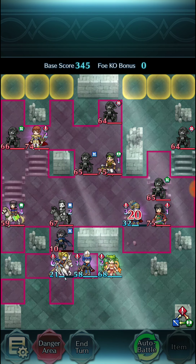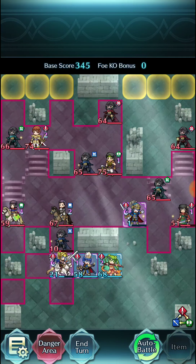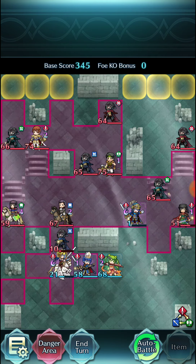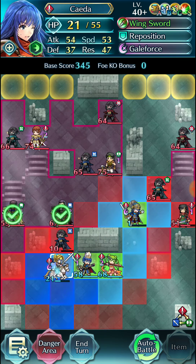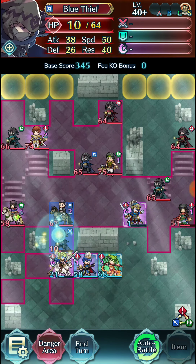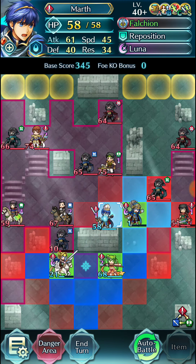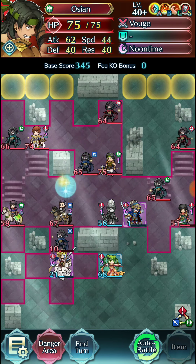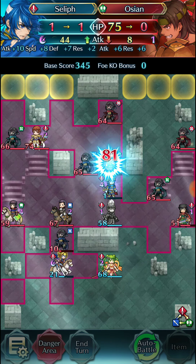We get some HP here, and because of Tyrfing we're able to survive. Here's where things start coming in clutch — all the flying around comes in clutch. This blue thief here, we're actually going to save for last. We're going to teleport here with Marf — he has Drive Speed and Spur Attack Speed — and that allows us to pick up the one-shot on Ausian.